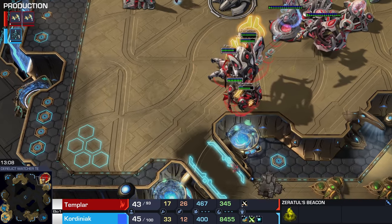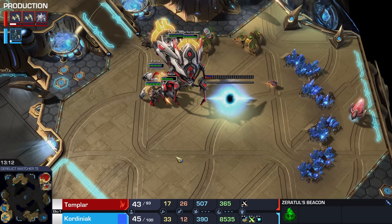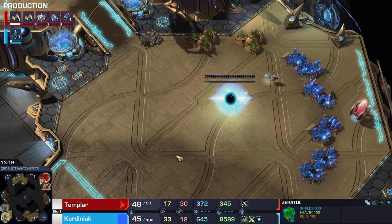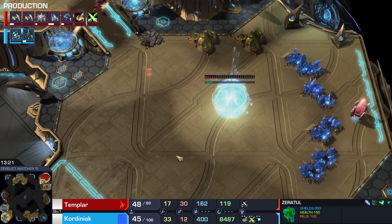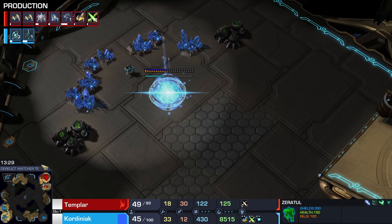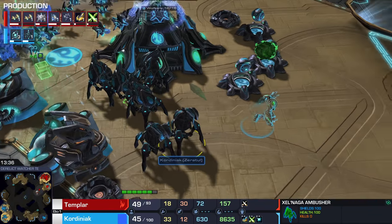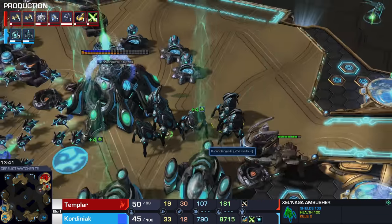I'm actually excited to see what the second game is going to be like. I can 100% imagine that most of the matches from this particular tournament probably took a grand total of 3 minutes — because one player spawns with Raynor and the other one is playing with Zagara, and as soon as the 3-minute mark hits they're going at each other's throats. Zeratul versus Raynor would kind of work though. Top left corner also being acquired by Kordiniak. He's adding on some of these Xel'Naga ambushers right now — they're definitely not stalkers, guys. Zeratul is on the hunt.